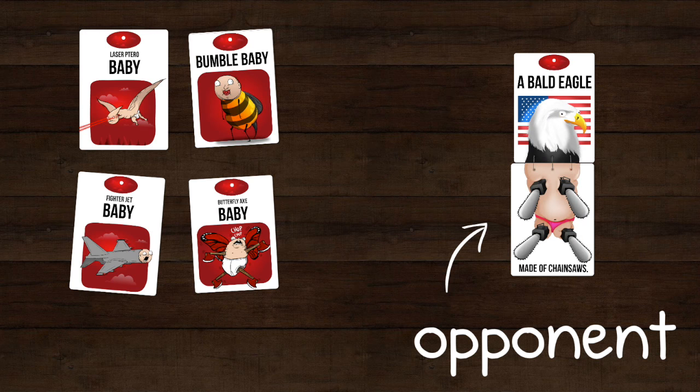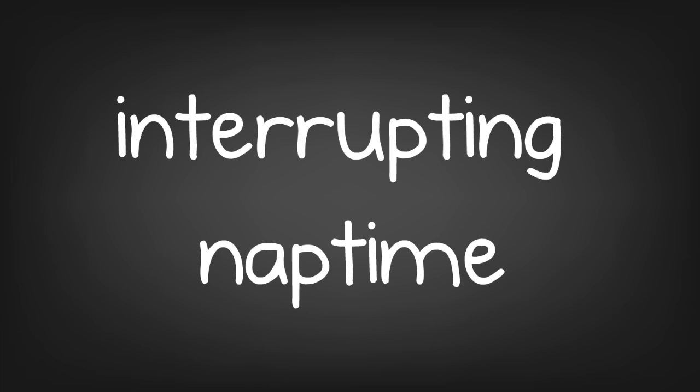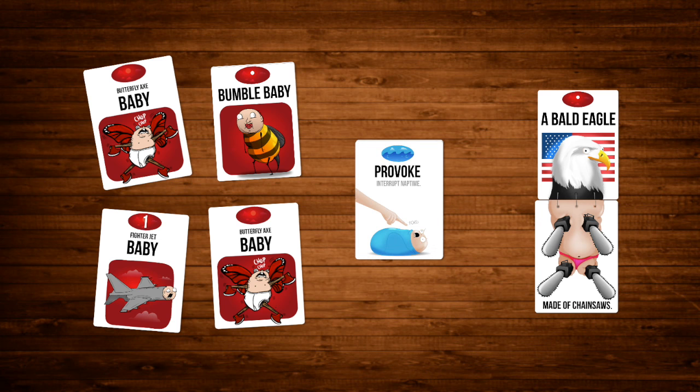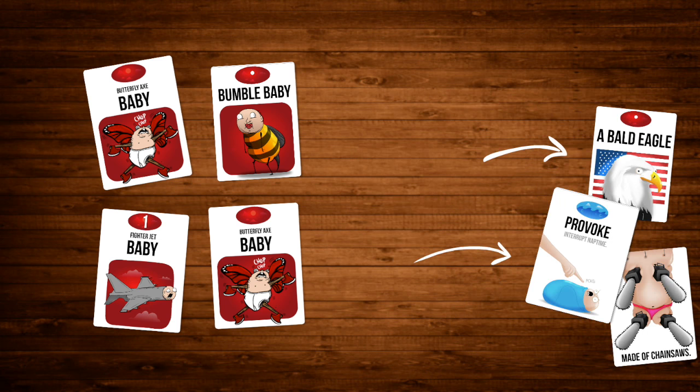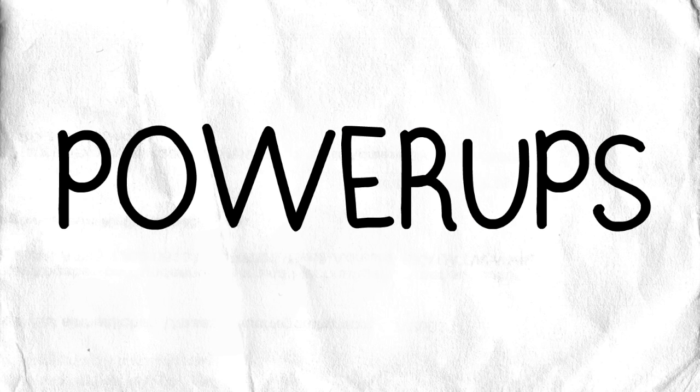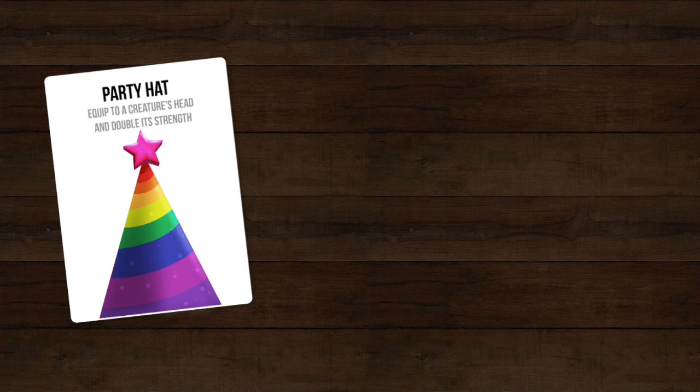The trick is to provoke the babies before your opponents are ready. You do this by interrupting nap time by playing a provoke card. If your opponent's creatures aren't strong enough when the babies are provoked, their creatures are eaten by the babies and wiped from the table. So even though you're fighting an army of babies, you're really fighting each other. There are also power-ups you can put on your creatures, such as hats, weapons, and tools.